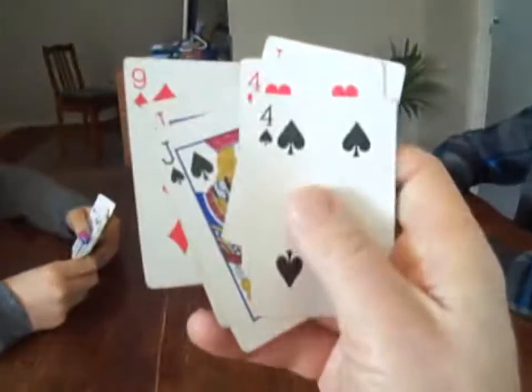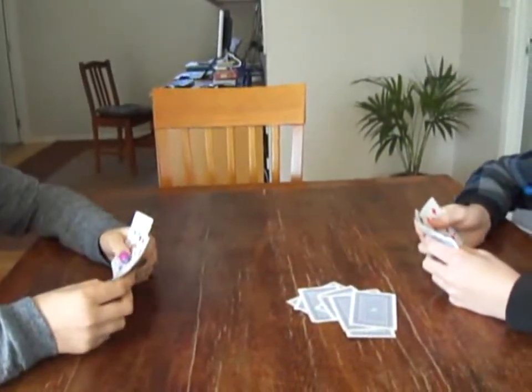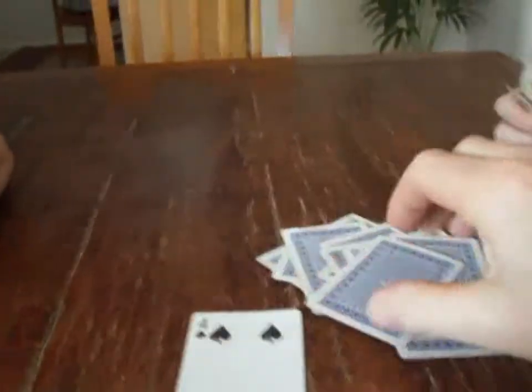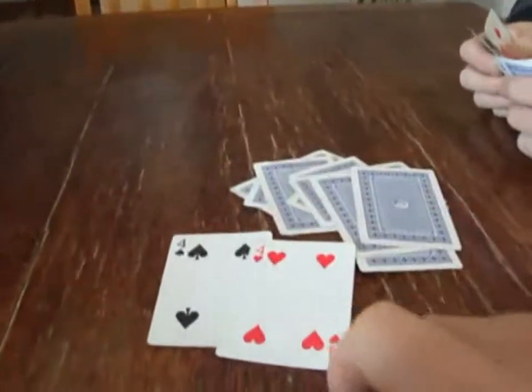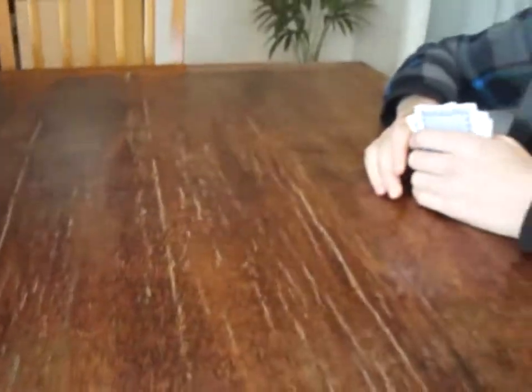Three twos. That's worked out lucky for me, because I've got two threes right here. So let's pop them down. Cheat! Let's have a look. Here are the two cards I put down — one is a four, and the other one is a four. So I was cheating, so I have to pick the whole lot up.